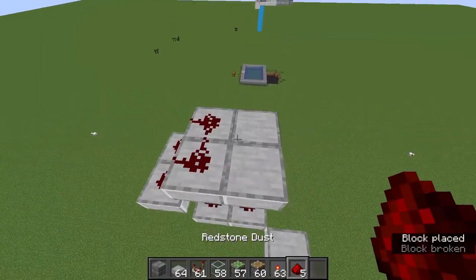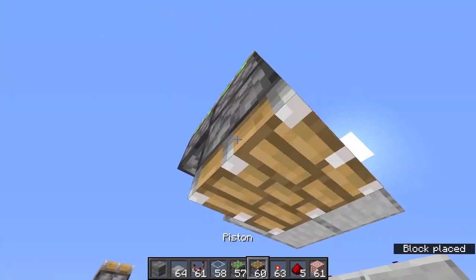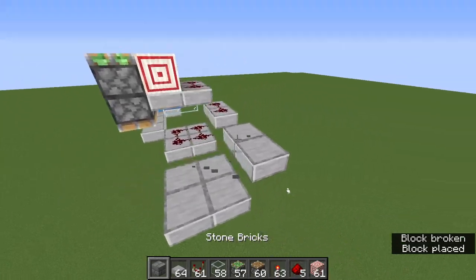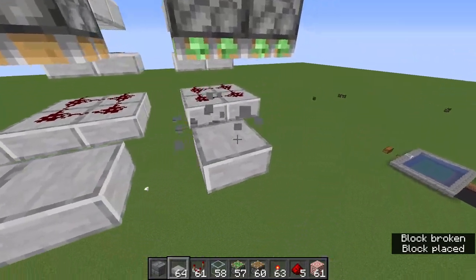Then you're going to take two target blocks like that, have two sticky pistons facing up and two normal pistons facing downward, and then build the same exact thing but only a block to the side with a gap. Actually, in that last clip I had the sticky and normal pistons reversed — they're supposed to be sticky pistons on the bottom, not the top. You're going to want to put the normal pistons on the top and the sticky ones on the bottom, like you will see in the next clip. Sorry for the confusion.